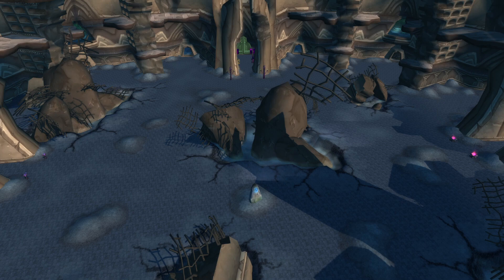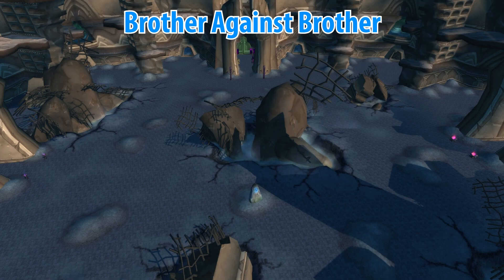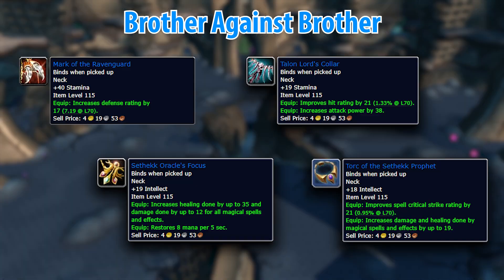While you're in Auchindoun, head over to the entrance to Sethekk Halls and grab the quest Can't Stay Away, which will lead you into Brother Against Brother. After venturing into the Sethekk Halls dungeon, you can complete this quest and be rewarded with four possible neck pieces. While all of these are good for any spec, if you're a DPS there are better necklaces elsewhere, so don't feel too pressured — but it's worth getting out of the way.